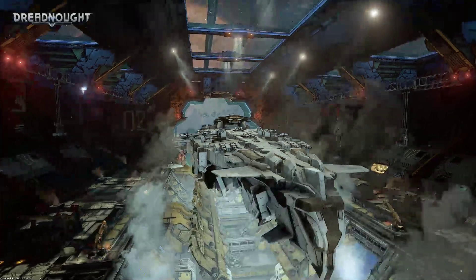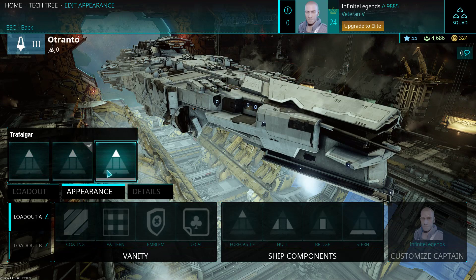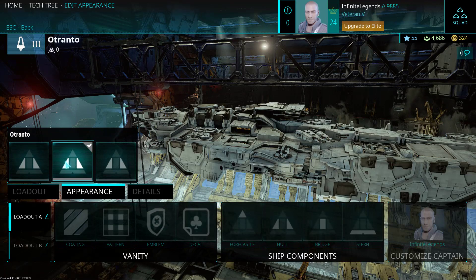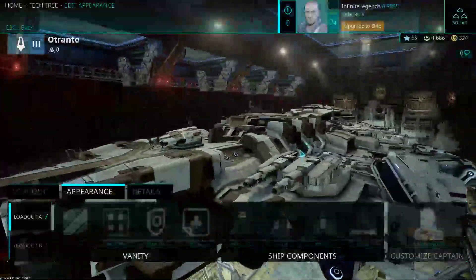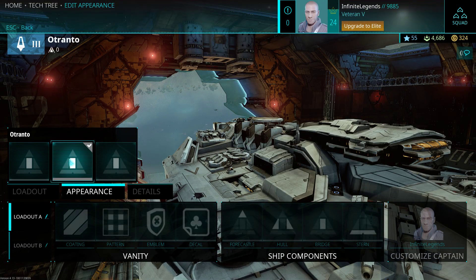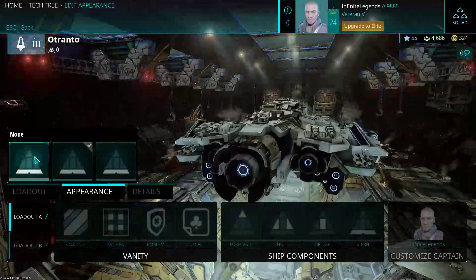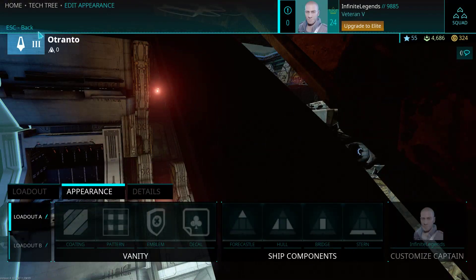As for appearance, the forecastle is the standard piece for the Otranto. You also have the Trafalgar front part, which I actually like best — that's why I'm taking it. The Otranto has its standard kit and then we have the Trafalgar hull, which I also like better. I'll keep those equipped. So this is the standard front piece of the Otranto and the much bigger Trafalgar bridge. The last piece is in the rear — this is the standard engine bay for the Otranto and then the Trafalgar variant.